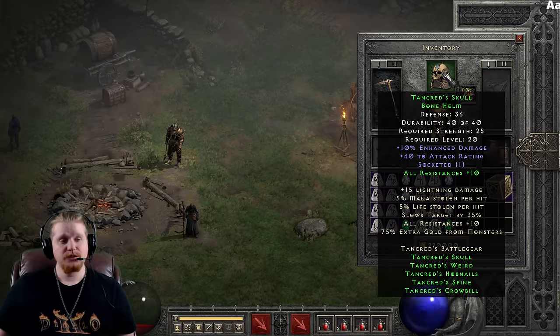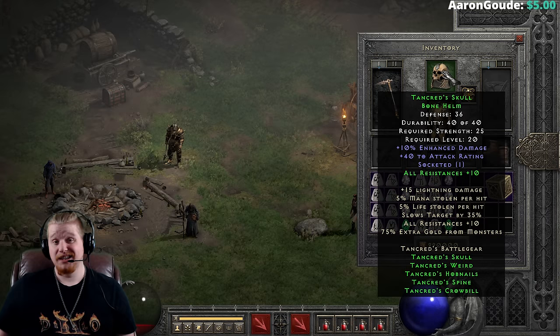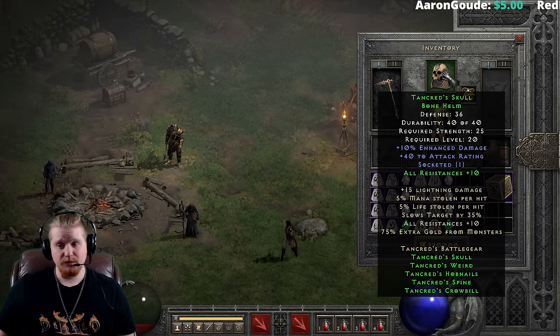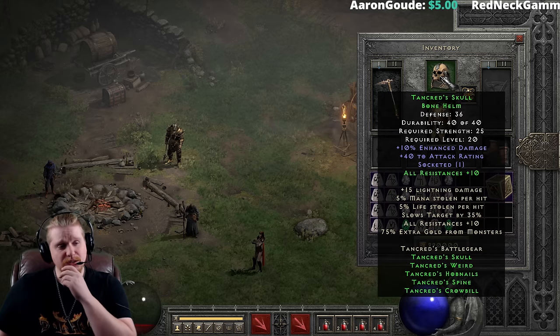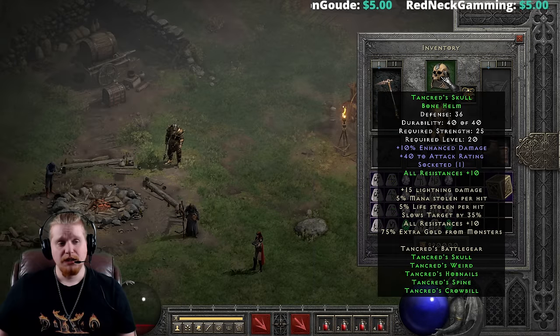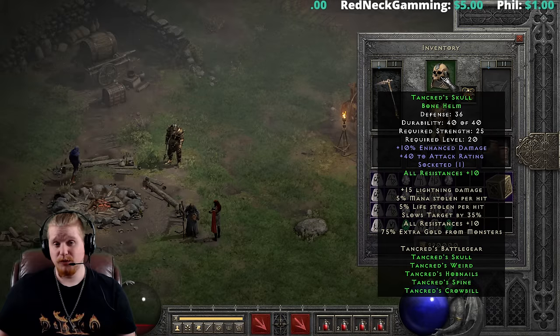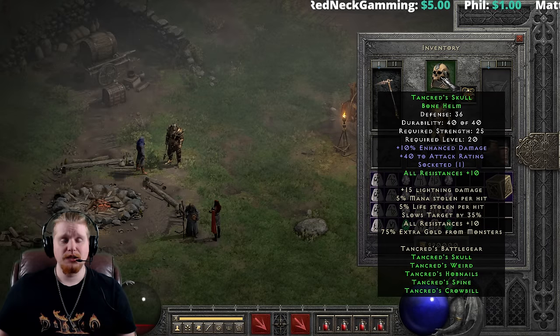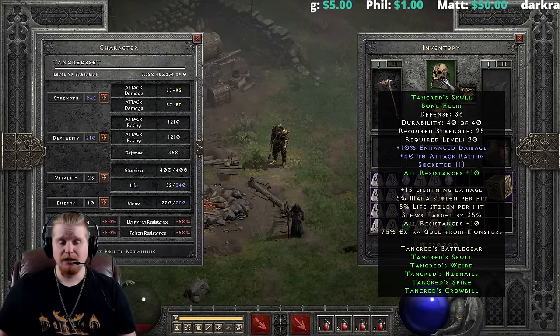We also have Tancred's Skull Bone Helm, which is 36 defense, 25 strength requirement, level 20, and it has 10% enhanced damage — not really a lot, but it's something. We also have 42 attack rating, which combines with the 75 on the weapon, so that's not bad. It's always nice to have attack rating if you're a physical damage fighter, and the enhanced damage will help you out, but it's going to work as off-weapon ED and it's going to be very, very tiny.